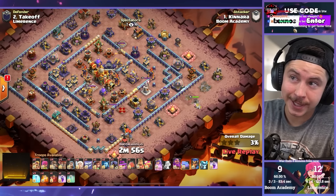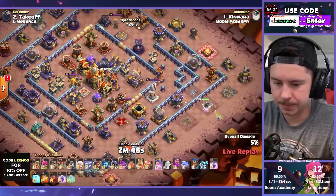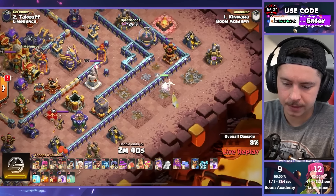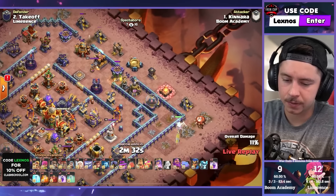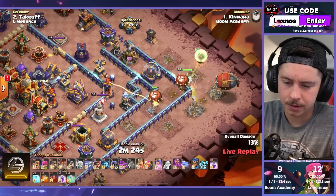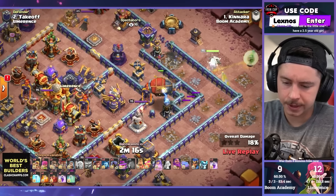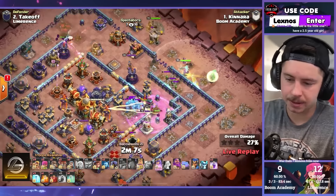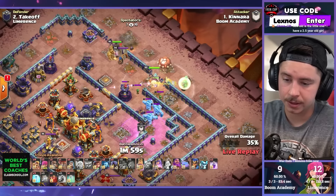Boom Academy in for their fourth attack — another triple needed to keep things tied up. Queen charge root riders against a toxic ring base. He chose not to funnel at all — the base is symmetric so it doesn't really matter except it'll take a bit more time. Battle blimp — probably a yeti bomb. Rage it up! Pulls the CC troops — apprentice warden with a queen charge, king in on the top side. Yeti bomb takes out the eagle artillery and the warden statue and gets the CC pull. Looking decent.